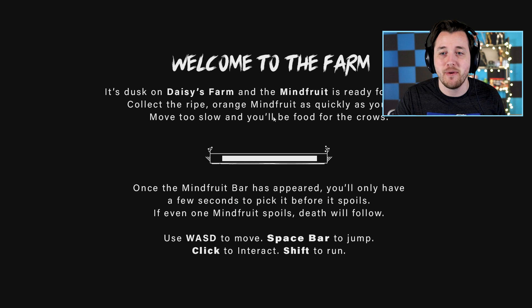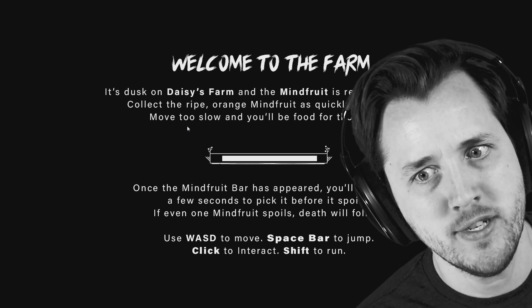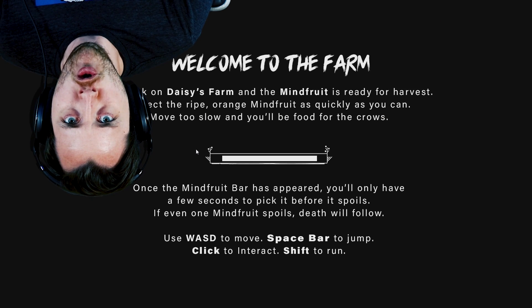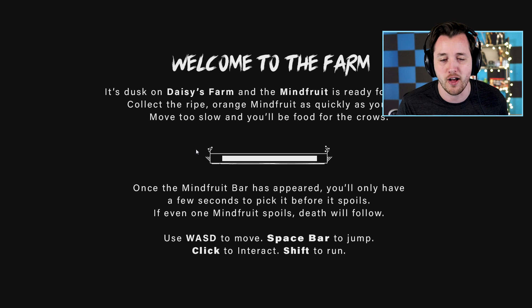Welcome to the farm. It's dusk on Daisy's farm and the mind fruit is ready for harvest. Collect the ripe orange mind fruit as quickly as you can. That's real, that's my real voice. Okay, I'm not editing that. Move too slow and you'll be food for the crows. What's the mind fruit? The bar has appeared. You'll only have a few seconds to pick it before it spoils. If even one mind fruit spoils, death will follow.